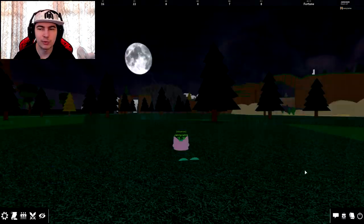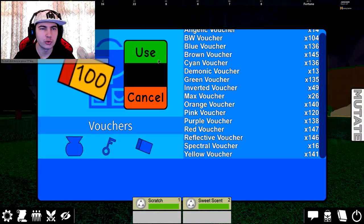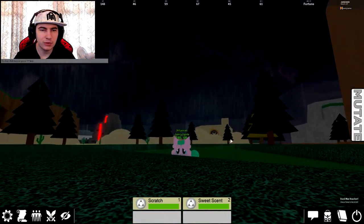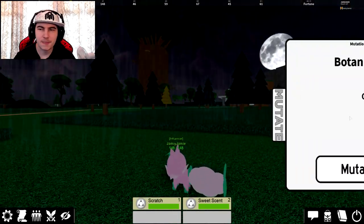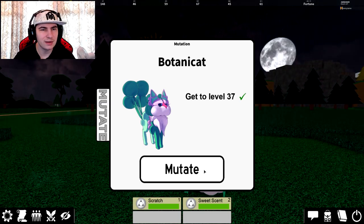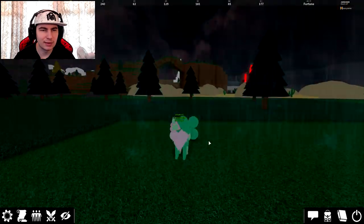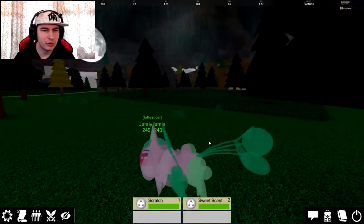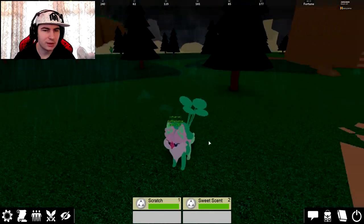It also has an evolution, so I'm going to click mutation. I'm going to quickly use a max voucher so I can unlock it straight away. Here is the first form, which looks pretty cute, and the second form which is Botani Cat. Let's quickly evolve into this — so I guess it is actually meant to be a cat. Looks pretty cool, and I'm pretty sure that's a four-leaf clover on it, and it has its tail — that's pretty cool.